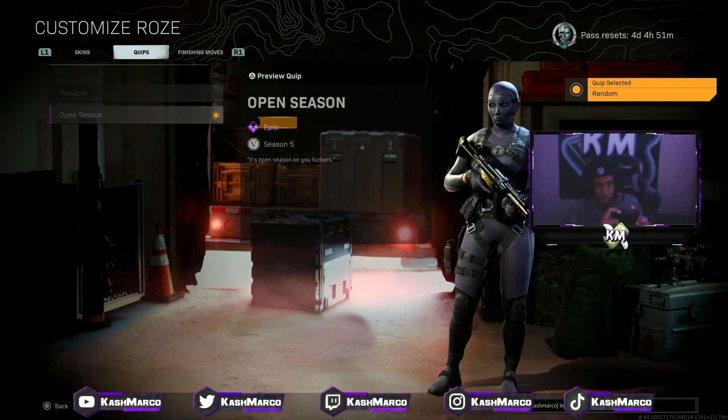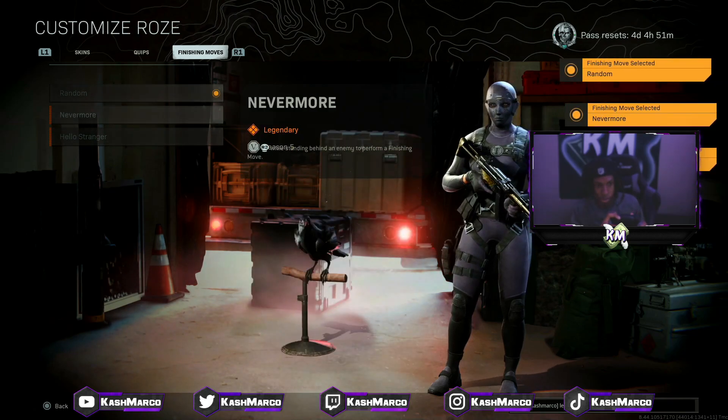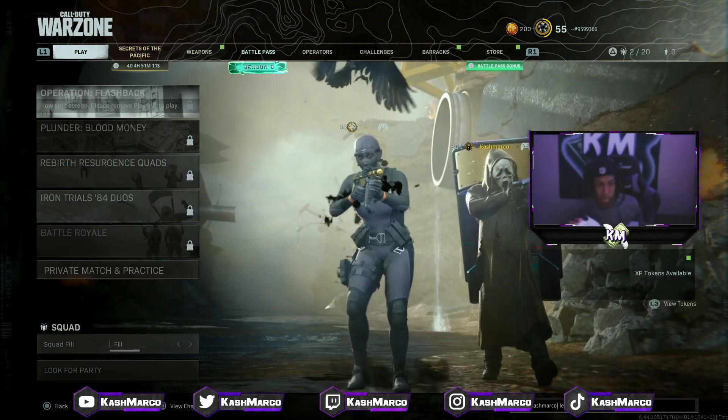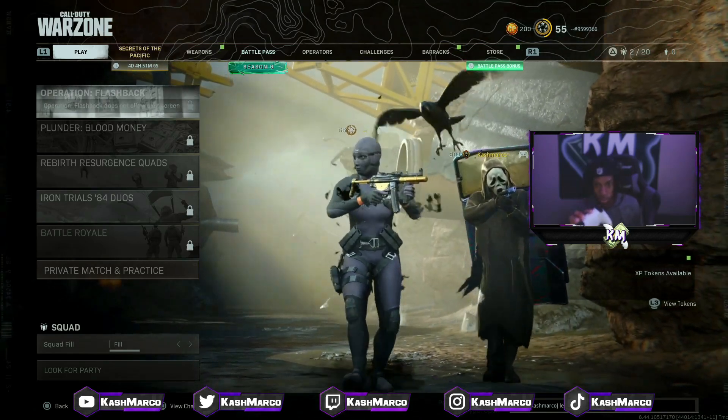Hit equip, then do random, then open season, and then select 'Hello Stranger' — nevermore — or random nevermore, as long as it's on that nevermore option. Once you've selected those, back out by clicking circle and return to the main menu.